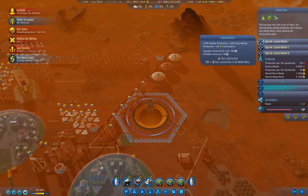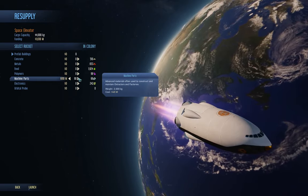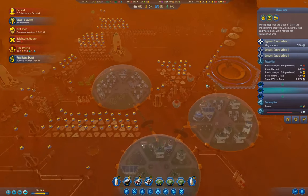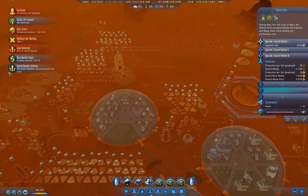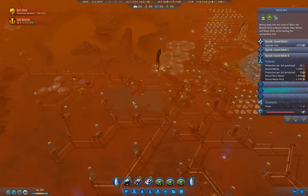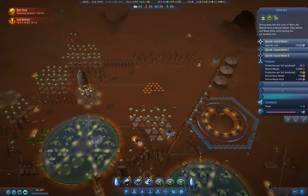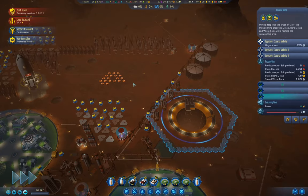The upgrade needs 200 machine parts. We have a stack of funding so we can just grab what we need and do the level one upgrade for the mohole - that gets us more rare metals and more to export. The great thing about the space elevator is it works during dust storms, and once you have that with good production of rare metals, you really can't lose anymore because you can buy what you need.